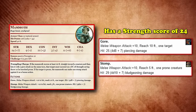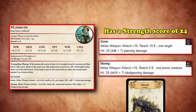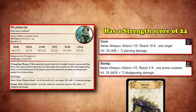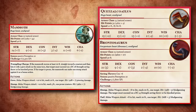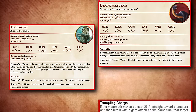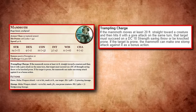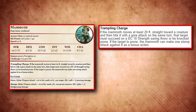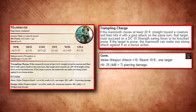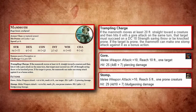The stomp does require your target to be prone and has a 5-foot reach as opposed to the gore's 10-foot reach, but deals slightly more damage. While the Mammoth doesn't inherently have multi-attack, it does have Trampling Charge, which allows it to attempt to knock a creature prone if it moves at least 20 feet in a straight line towards its target and hits with its gore attack, not only knocking it prone if they fail a DC 18 Strength saving throw, but immediately following up with its stomp attack as a bonus action.